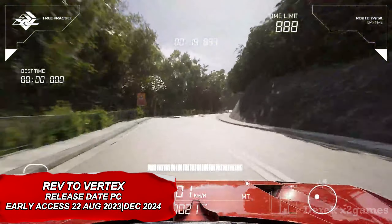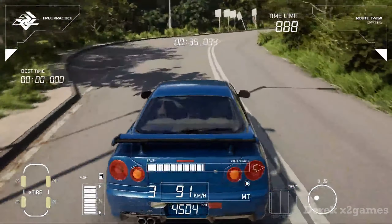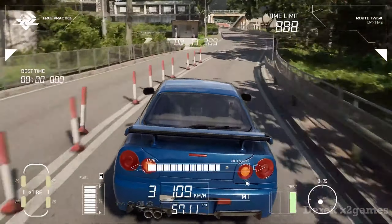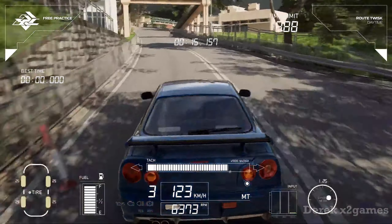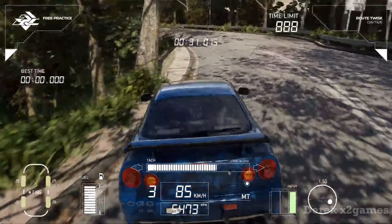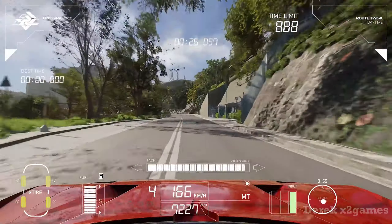Rev to Vertex takes you straight to the streets and mountain roads of Hong Kong, with a few tracks sprinkled in from other locations too. You'll get behind the wheel of a variety of sports and racing beasts from different classes. Some are licensed, like the Devel 16, while others aren't. Even though the names aren't always official, you'll still recognize iconic rides like the tricked-out Toyota Supra, Mazda RX-7, and Honda NSX. The devs brought in their real racing shops to craft a driving system that's tough to master, especially with all the tight twists and turns. But don't sweat it — you can mod and tweak your ride to fit your driving style.